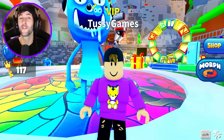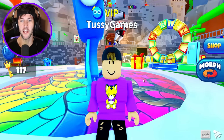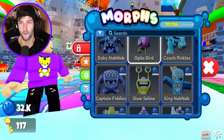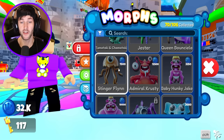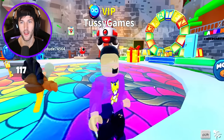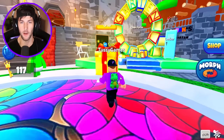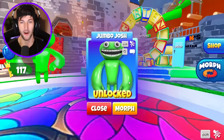What's up guys, welcome back to another Roblox video. Today we have a brand new Morph World update. They finally updated with Garden of Bam Bam and we are going to cover the entire update today. We're going to be unlocking every morph in here. There's like 20 some Garden of Bam Bam morphs — we got Chef Pigster, Tamataki, Stinger Flynn, Admiral Krusty, and a whole lot more. We're going into the giant Garden of Bam Bam map, but we have to open the portal using the limited Jumbo Josh morph.